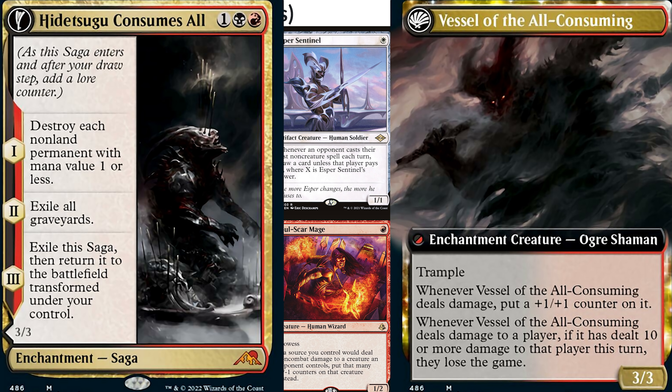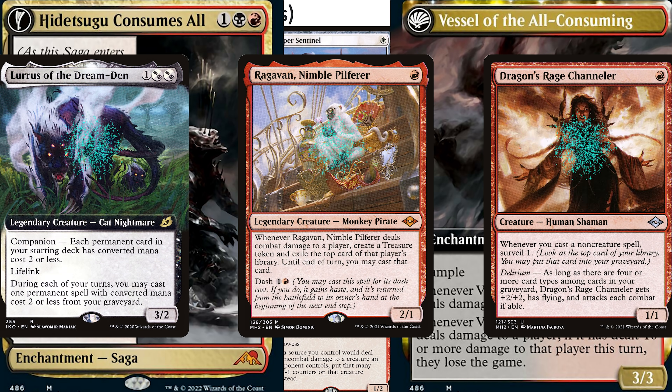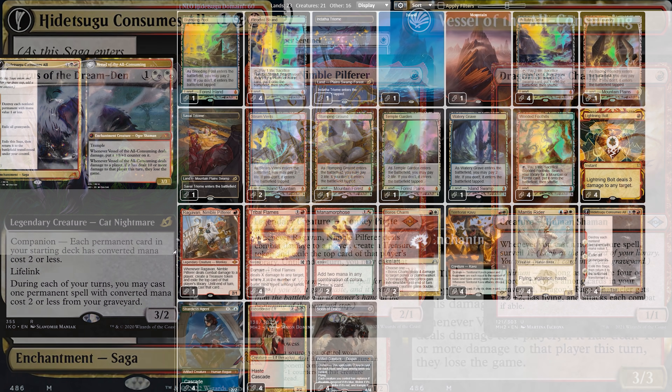Now the dilemma is what deck would want this, because Red Block has a ton of weenies, or graveyard stuff, or both. Nonetheless, the perfect home for Hidetsugu is in the lovely domain deck.